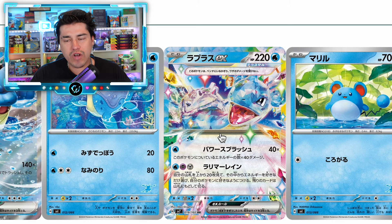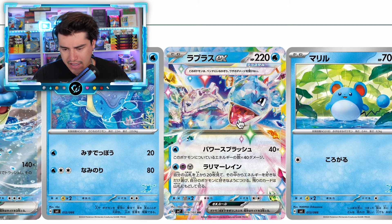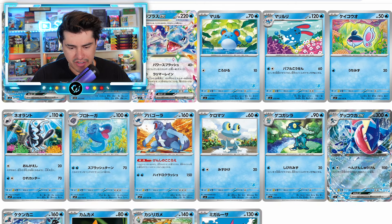Lapras EX is our next one with the Rainbow Borders, and I like this one better than the Cinderace. Really hoping Lapras has like a special illustration rare or something.